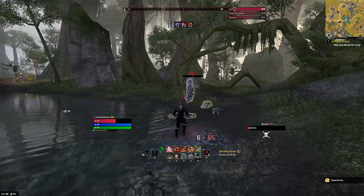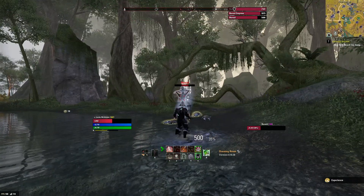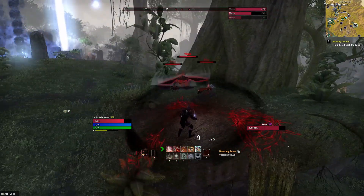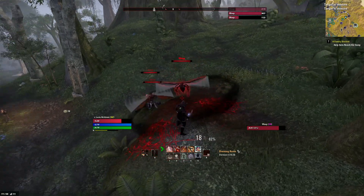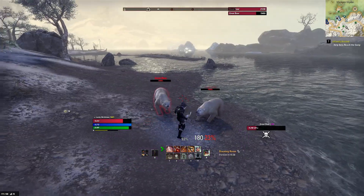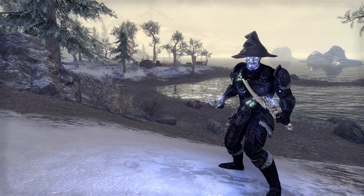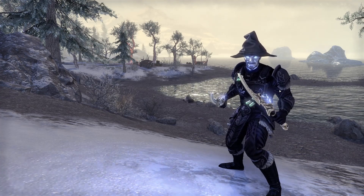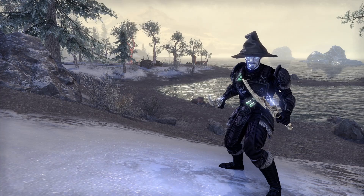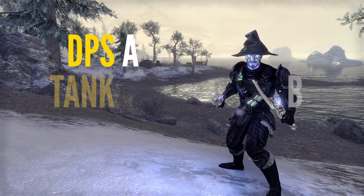The first Nightblade ultimate allows them to leap at the enemy, dealing a ton of damage and debuffing them, causing them to take 20% extra damage from you for the next 6 seconds. Nightblades will generally use this at the beginning of a burst combo to boost that damage by 20%. The second ultimate, Consuming Darkness, will slow all nearby enemies by 70% and cause you to take 10% less damage for a time — useful for tanks or in PvP. The final ultimate, Soul Shred, deals damage to all enemies around you and stuns them for 4 seconds. As a damage dealer, Nightblades are ranked A tier. As a tank, B tier. And as a healer, C tier.